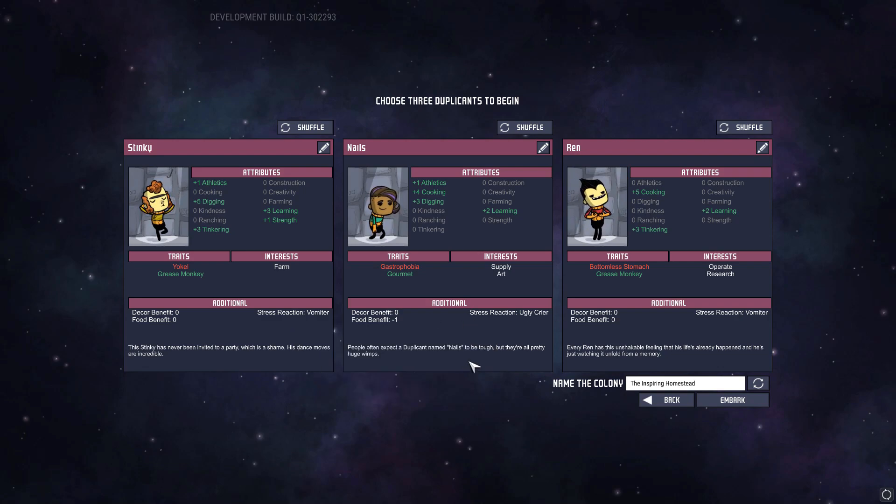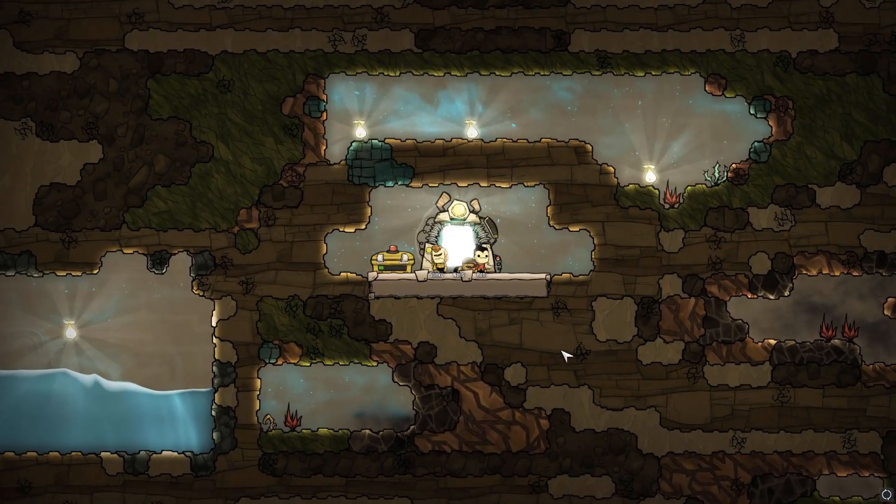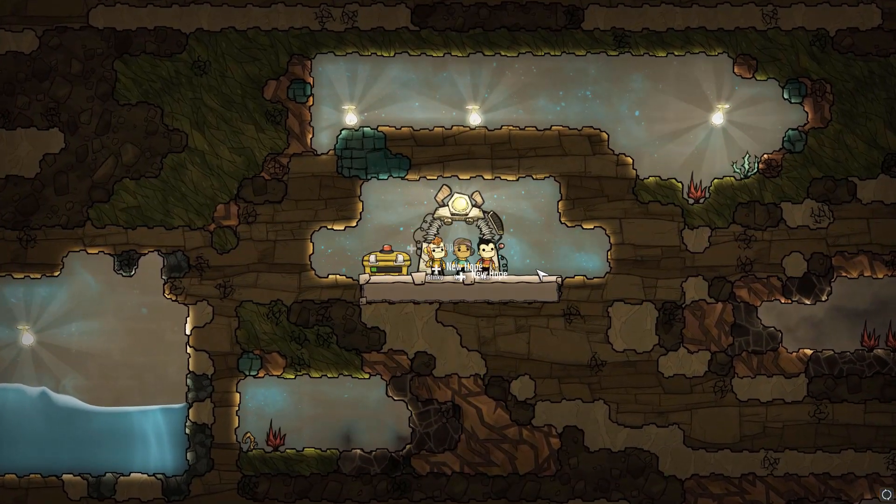There's been quite a few updates since the last episode of Oxygen Not Included and I really do like this game — I'm gonna spend a ton of time trying to master it. With the new updates I don't know what attributes we need, which are good or bad, so I think we're just gonna go with the dupes that we have here. Stress factor: vomiter, ugly crier, and vomiter. Sure, I guess why not — we'll embark. I don't see there being anything wrong with vomiters as long as you keep them happy.